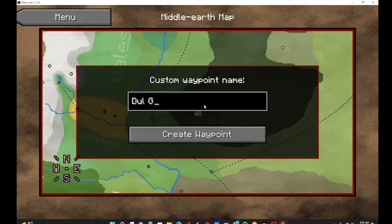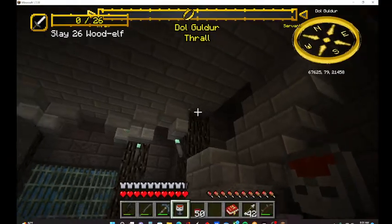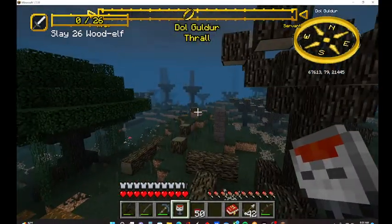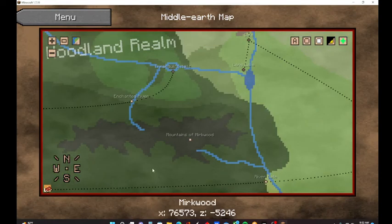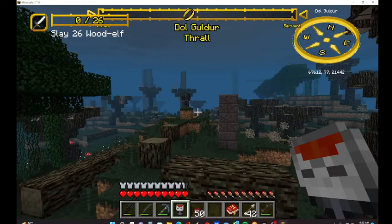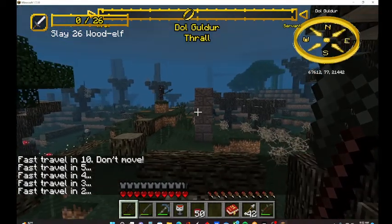Dol Guldur tower — I gotta create a waypoint here because it took me traveling all the way over just to find one tower. There are a lot less of them than I thought there'd be — they are everywhere in Mordor. Let's teleport away. The elf area is over here, but this river is the only place I can teleport to because you can't just teleport into the elf area — it's probably one of those places you can't get conquest at.